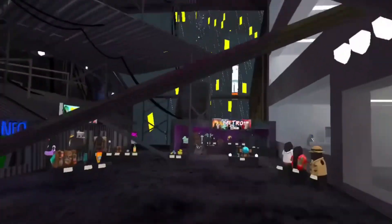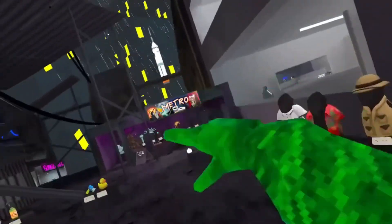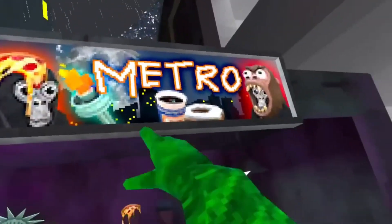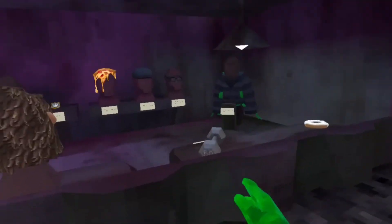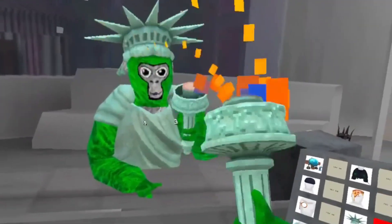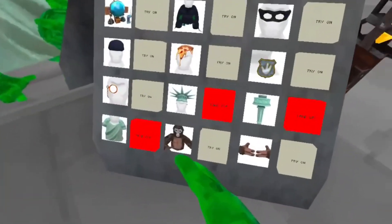Now, as for here — I haven't even showed you this. It's Metro. So yeah, there's this cool-looking sign. Good cosmetics. Statue of Liberty. I already showed you I bought this torch because I've seen it in real life at school.